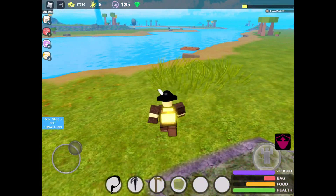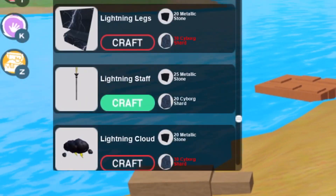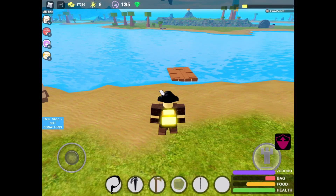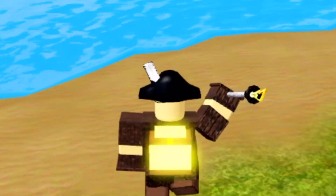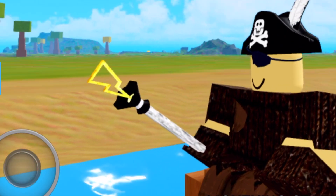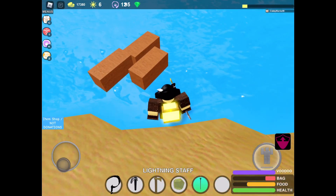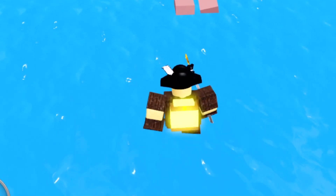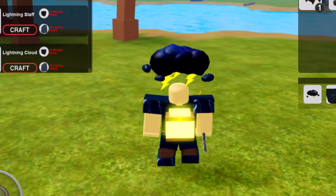I almost forgot - along with the new lightning armor, a new weapon actually came out called the lightning staff. Let's buy that and see this weapon. It looks like it would have a pretty far reach compared to the rocks. That's actually sick how it has the little lightning bolt on top. It's powerful enough to destroy my raft, but can it handle a one-headed shark? That's what I thought.